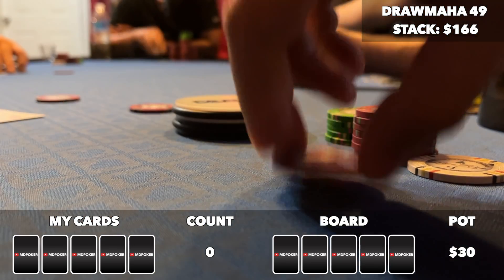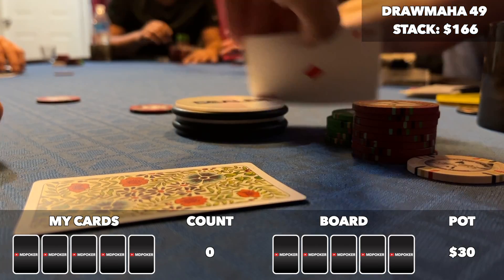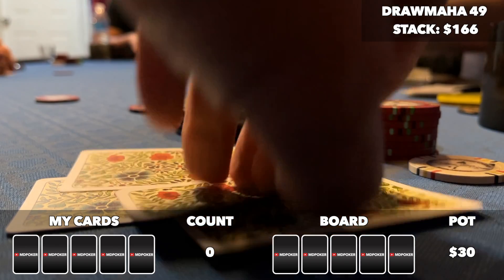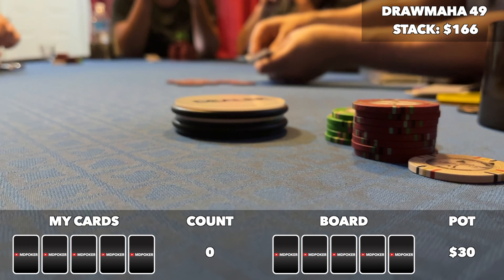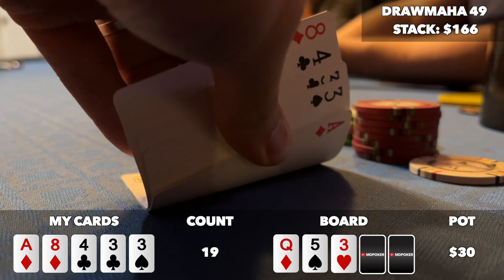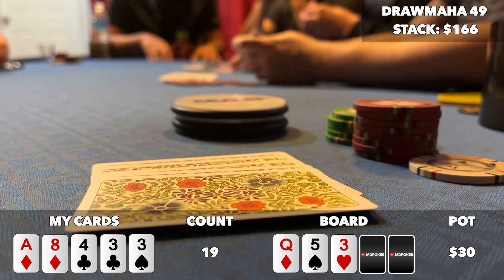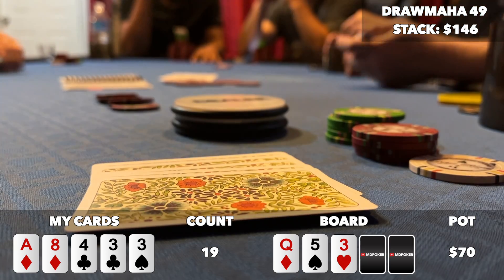For the last hand of this first session, we're going to play a Dramaha 49 bomb pot. Quick recap: in this game you get dealt 5 cards, you use 2 cards to make the best Omaha hand on the board, and you add up the numerical value of your cards to get as close as possible to 49. You can draw up to 3 cards after the flop. The game is called 49 because that's the best hand you can have with four 10s and one 9 in your hand. So 6 of us see a flop of queen, 5, 3 rainbow, and I look down at ace, 8, 4, 3, 3 — I flop a set of 3s, and my count is currently 19 which is pretty much trash. The hijack bets 20, and my stack has gone down quite a bit because I've been raising and whiffing, calling and missing, and by now I fear a little bit of tilt has settled in. I go ahead and make the call, and so does the small blind.